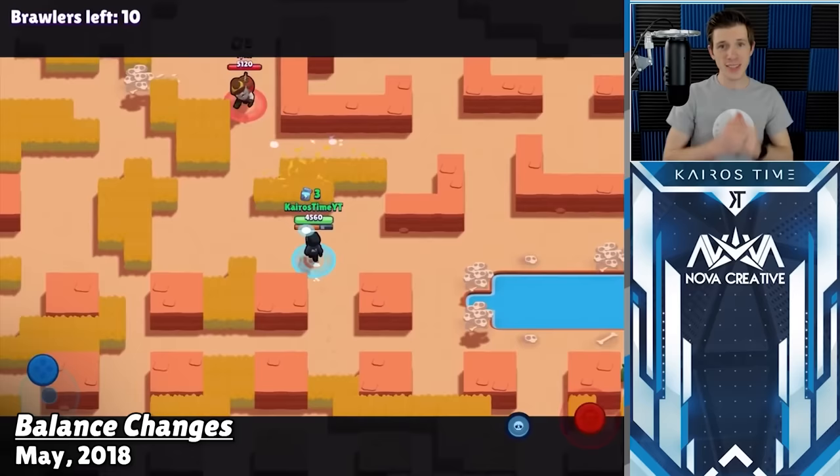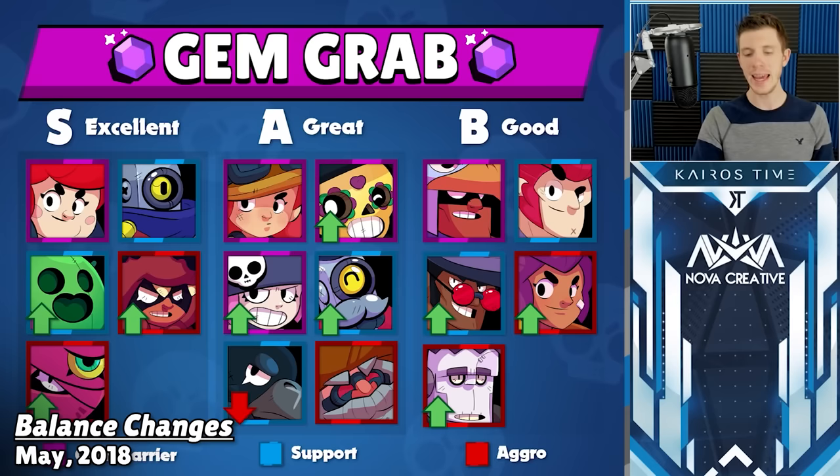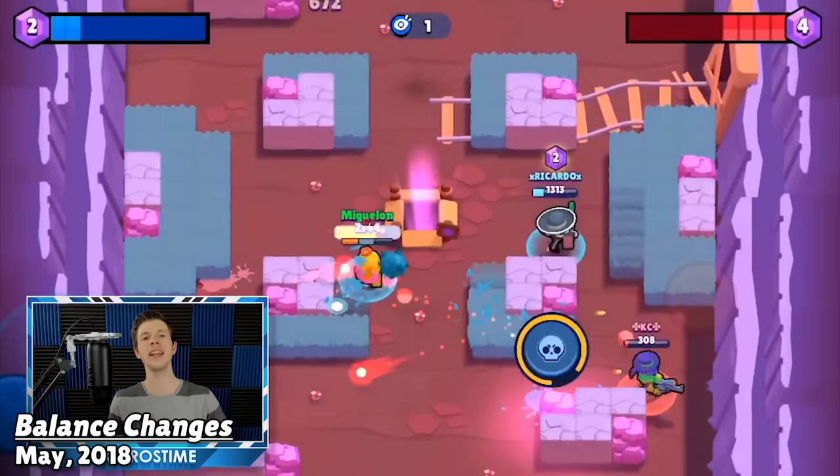Crow also terrorized the meta despite being one of the most changed brawlers in the game's history at that point. It took the developers several sets of nerfs before they were finally able to dethrone Colt, Crow, and Rico. After that, Terra, Poco, Spike, and Nita were able to rise to the top of the meta. Spike was especially good for the same reason that Rico was, and despite many balance changes, Spike continued to stay at the top of the meta for quite a while.